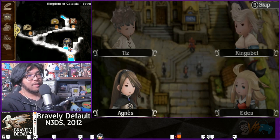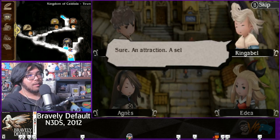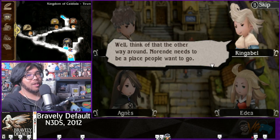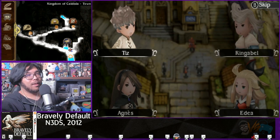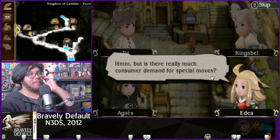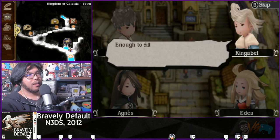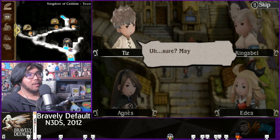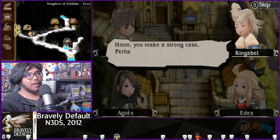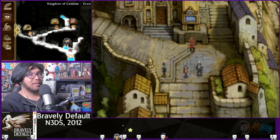Party chat: the characters discuss Norende's progress and what would draw people to the village. Tiz asks what would be a good draw, and Agnes suggests a special move shop — exciting and flashy. The others are skeptical about consumer demand, but Agnes argues warriors would flock to it. Ringabel jokes he'd take his next date there. The conversation is fun and lighthearted.